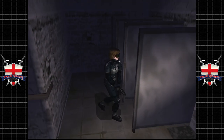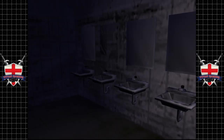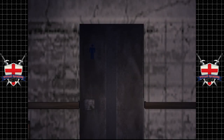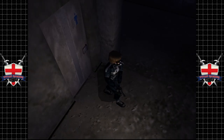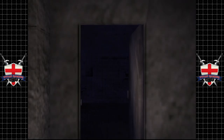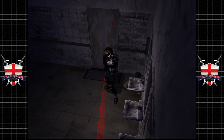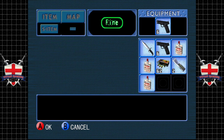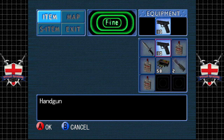There's actually nothing in the male toilets at all apart from two enemies. Complete waste of time. I guess we're going into the ladies' then. All we did was waste bullets. This looks like a replica of our main office room, which is interesting.